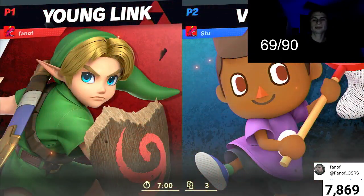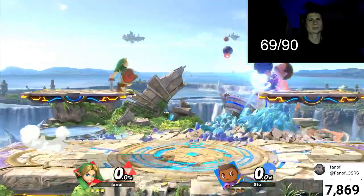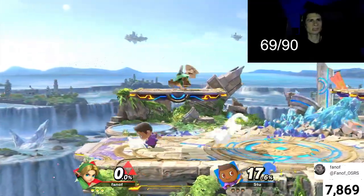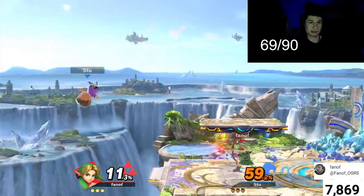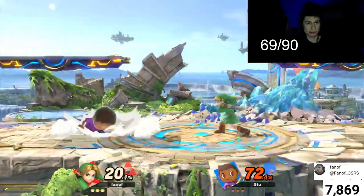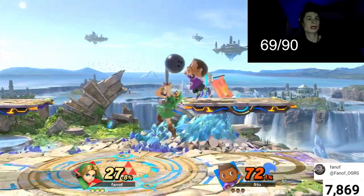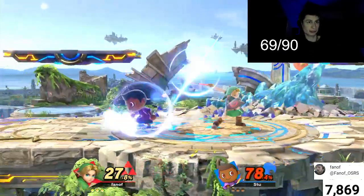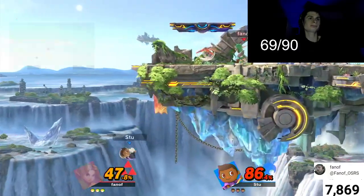We have a match against a Villager. So yeah, Young Link — I mean, he's a Link. He's got that up tilt like Mii Sword Fighter almost, but not as good as Mii Sword Fighter. That being said, he has a bomb, he has tons of projectiles, quick small hitboxes — that's what we like about Young Link. Being a smaller character, I don't even know how to use him that much. Up B out of shield and forward airs — he's got links in there, Link has a very annoying neutral.